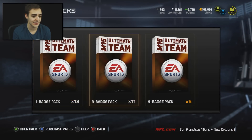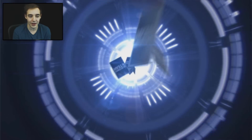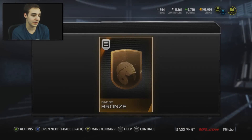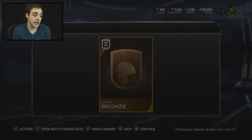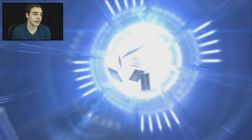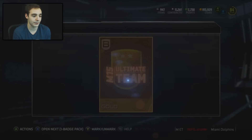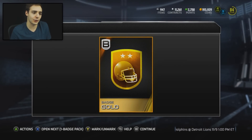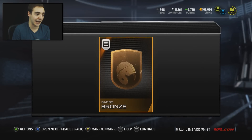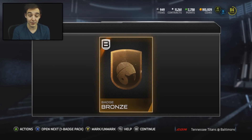Is that it for my six badge packs? Wow, that's it for the six ones. Let's open up the one-badge packs and get those out of the way — those are usually pretty crappy, so let's just fly through these. We get a bronze, we get another bronze, probably going to get maybe one or two silvers but probably just bronzes. Hey, we got a gold! If we get an elite out of one of these I would freak, but honestly I don't think we're going to. We did get a gold so I'm pretty happy.